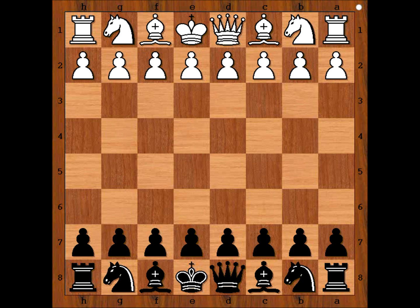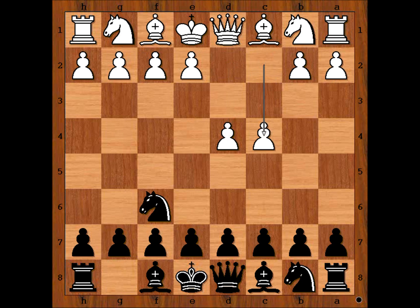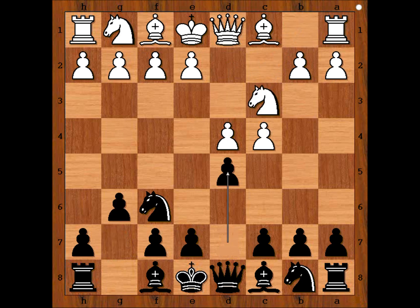Othman had the white pieces and he started with d4. Inarkiev played knight f6, c4, g6, knight c3, and Inarkiev played d5 — a Grünfeld Defense.